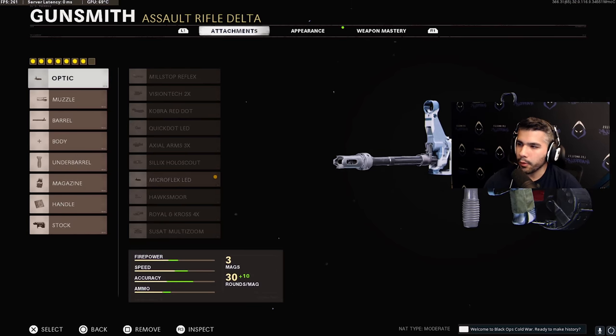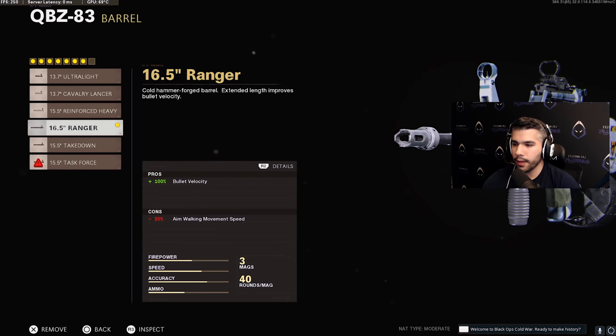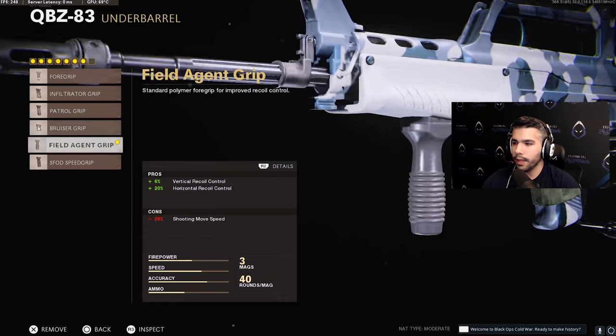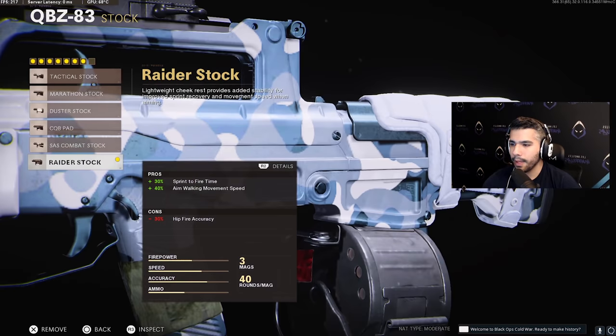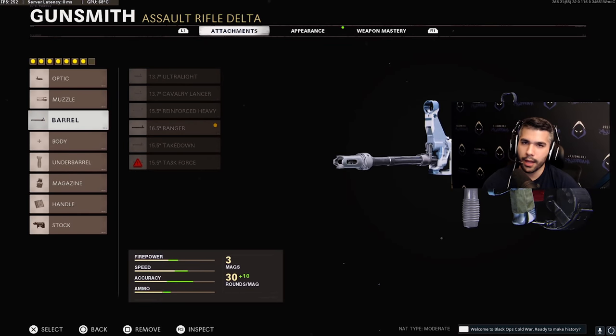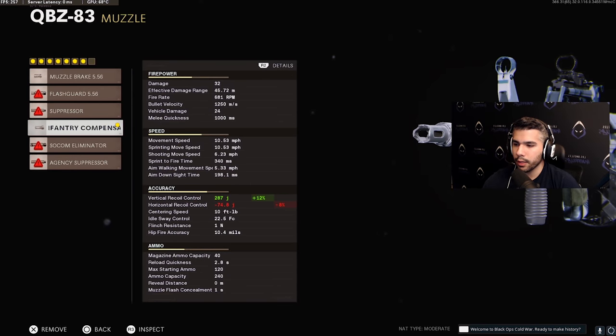For the QBZ attachments: micro flex optic, infantry compensator muzzle, ranger barrel for 100% bullet velocity, field agent grip underbarrel, 40-round drum magazine, airborne elastic wrap, and raider stock. A lot of these attachments are essential for the AR and are what we use in the pro league. Looking at the stats, it has very good everything — it's a slightly better Krig in almost every way except at very long range. It has a little bit more horizontal kick and slightly more vertical recoil than the Krig.